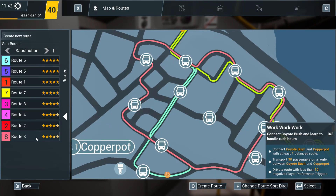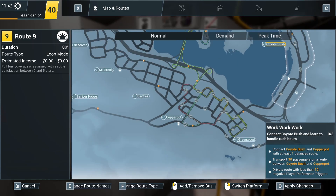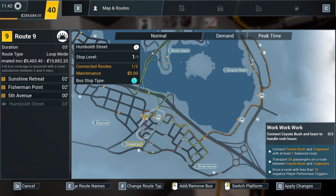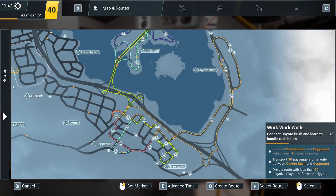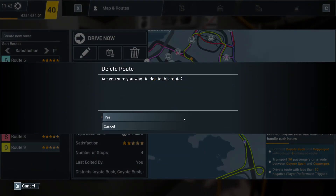So the new — that's Route A, don't need that. We're on it. Create route. 1, 2, 3, 4 — that's the route. Apply. Got that. So we'll now just delete the route. I don't like the balanced route challenges, so we're not going to bother with them.